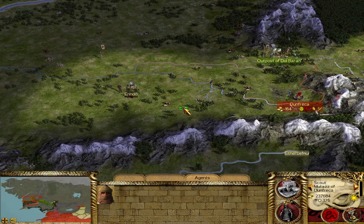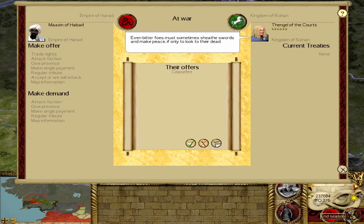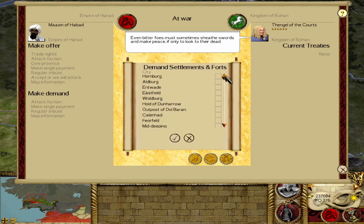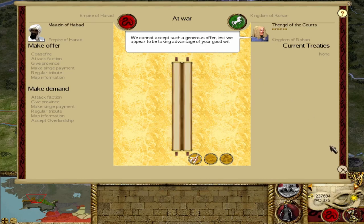Sending our spy west, it doesn't look like the Reunited Kingdom has any inclination to take Dunfreka back, so we'll sit tight and build. In the south I have another army heading north as reinforcement for our shenanigans in the region. Very interestingly, Rohan is approaching us with a ceasefire offer. The funny thing is this won't last, because they have a strong alliance with the Reunited Kingdom — next turn they'll likely follow the Reunited Kingdom back into war with me. The only way to get peace with either faction is simultaneous peace with both, which is fairly unlikely.